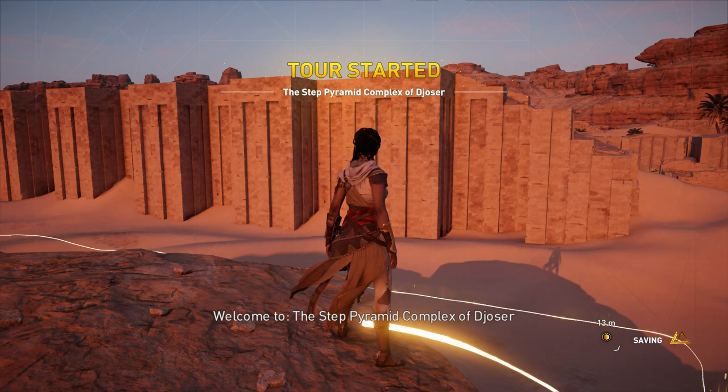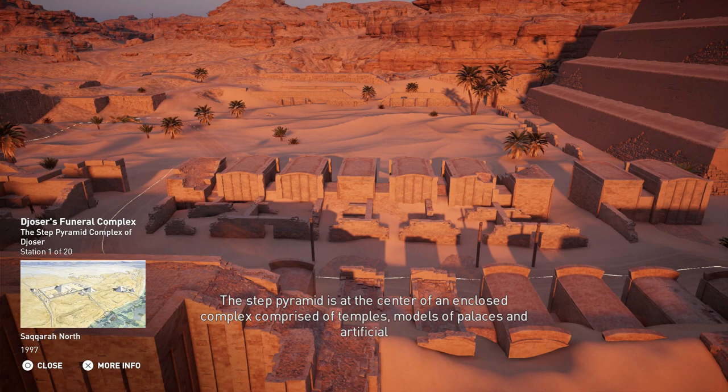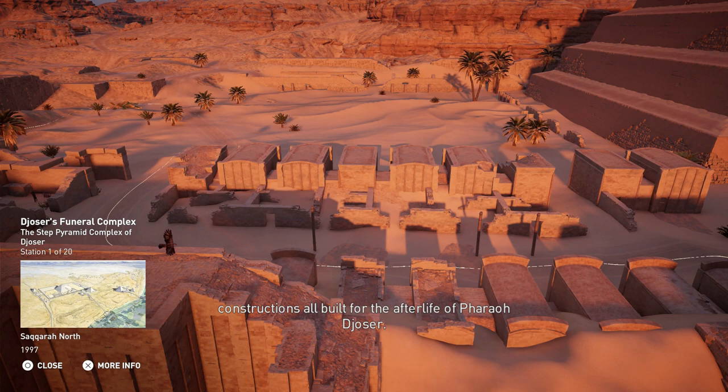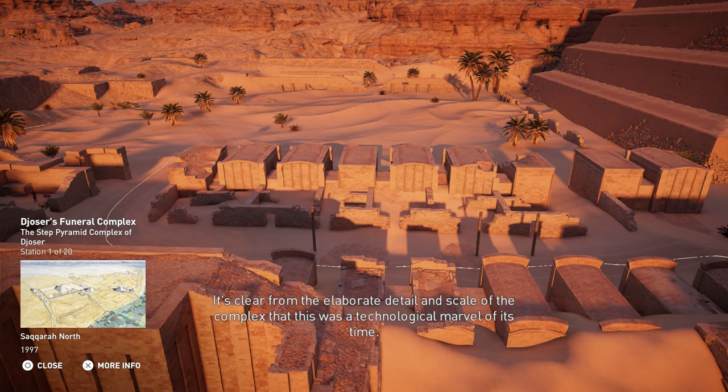Welcome to the Step Pyramid Complex of Djoser. The Step Pyramid is at the center of an enclosed complex comprised of temples, models of palaces, and artificial constructions, all built for the afterlife of Pharaoh Djoser. The funeral complex covers 15 hectares and is located on the highest point of the Saqqara Plateau. It was clearly a technological marvel of its time.